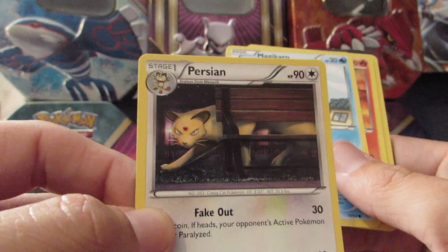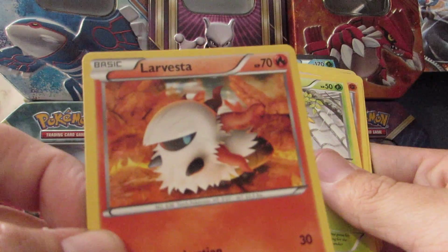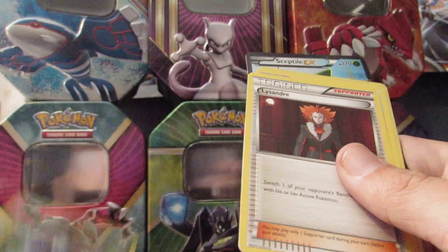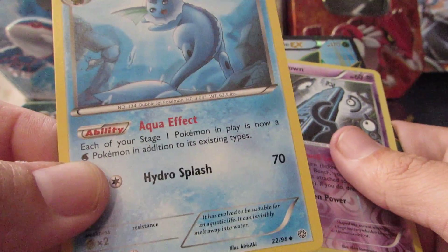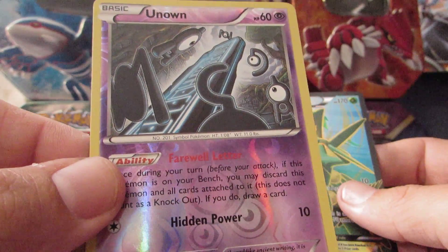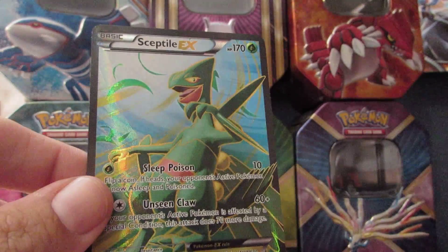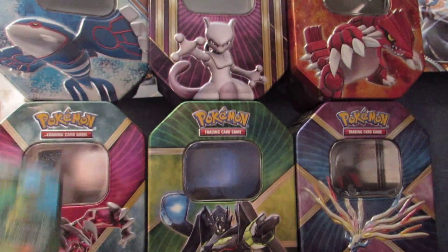And we'll do the card trick. So we have a Persian, a Magikarp — oh, I see something already. We have a Larvesta, a Spinarak, a Golurk, a Sableye, a Lysander, a Vaporeon. And the Reverse Holo is an Unknown — just a common. And a Sceptile EX Full Art! Oh my God. Wow. Look at that. And I'll sleeve it up for you.